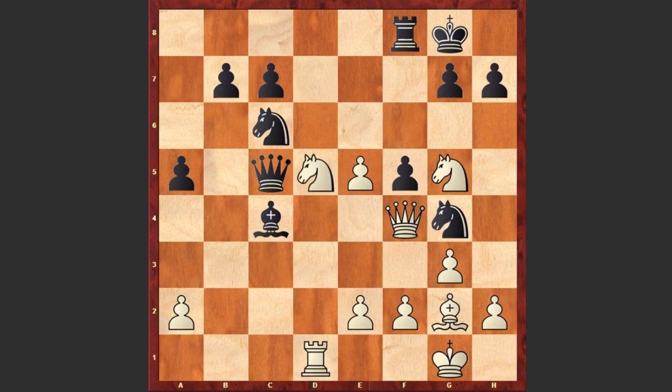Here comes Nd5, closing the bishop's diagonal, and now White is simply threatening Ne6, forking the king and the rook. For example, if a move like Nxe5, then Ne6 can be very unpleasant. Let's go back — after Nd5 we see Nd8, and White pushes the pawn forward.